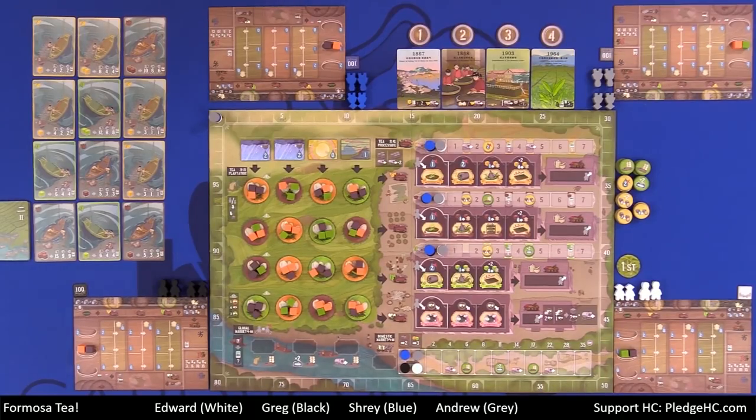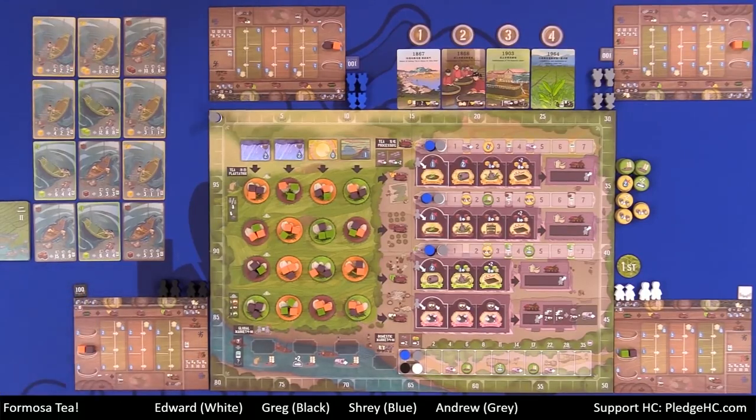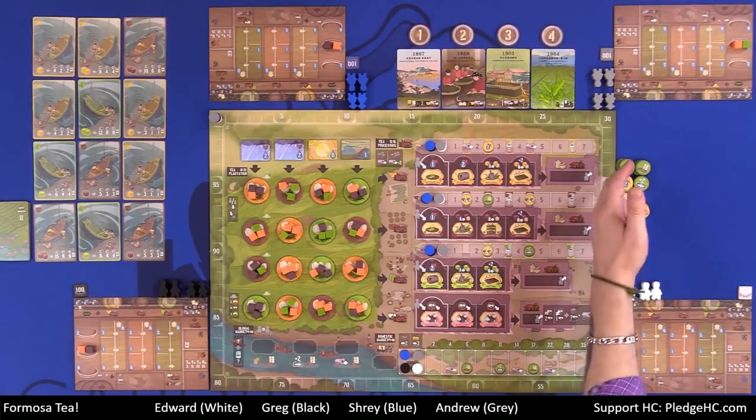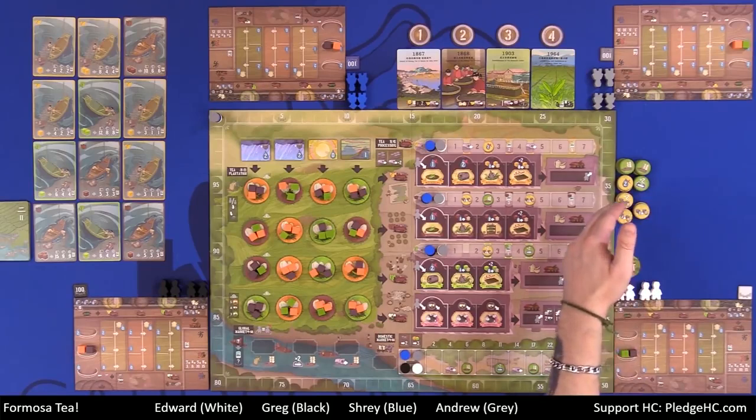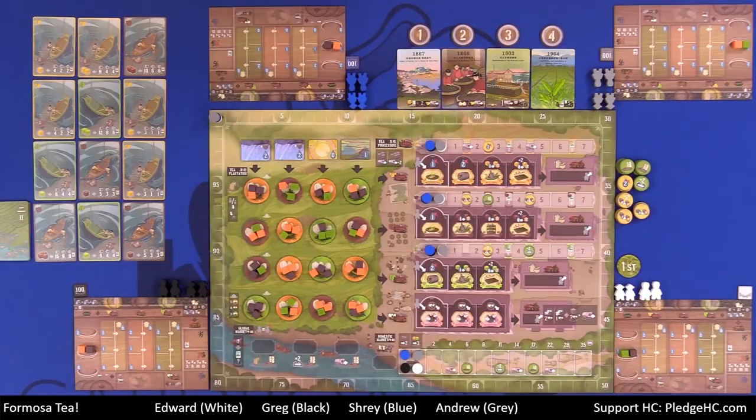Then off-board, we have a number of things. Over on the far left-hand side, we have the merchant card market — that's the recipe fulfillment area. Up above, we have the historical event cards or round tracking for the four different rounds. We have the special action discs over here. And off-camera, we have the random mystery bag of tea cubes.